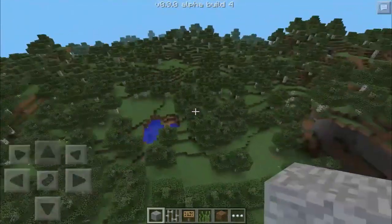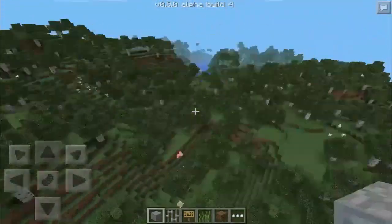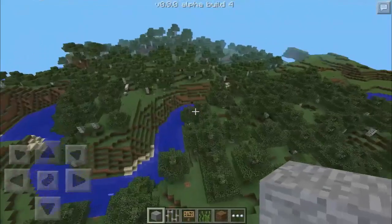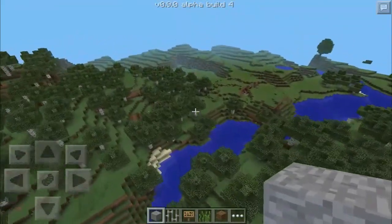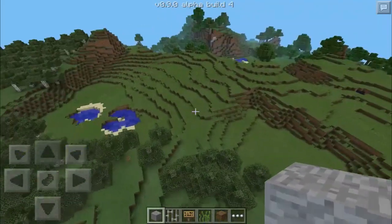Look at how many trees - these forests were not like this in 0.8.0 because they couldn't be; the world was so small. This goes on forever and ever, and it never ends. There's so many trees, which is only one type of biome - this forest biome. They've added so many biomes. They of course updated the desert biome.